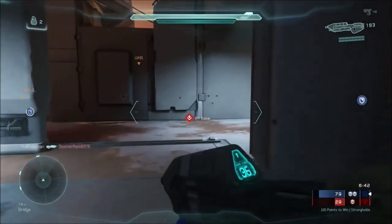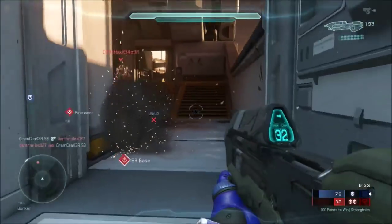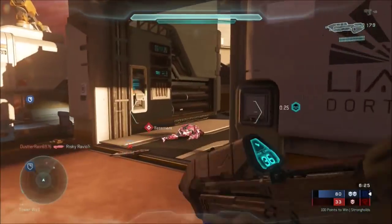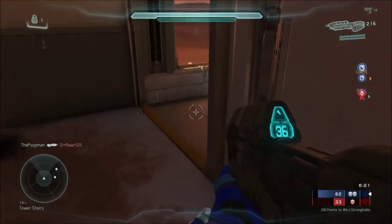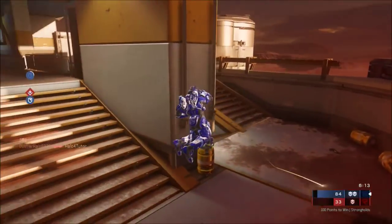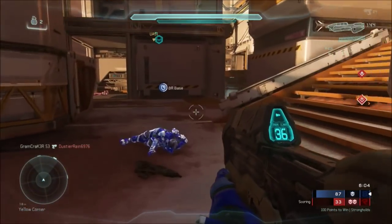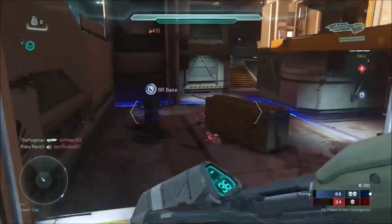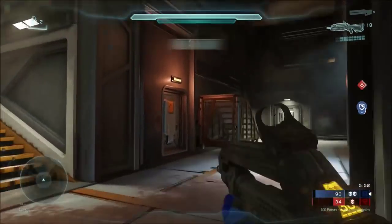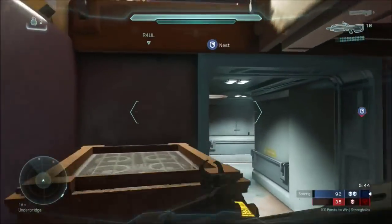That may sound obvious, but you can complete the objective more effectively if you're outnumbering your opponents and have more time on the field. You don't want to just run into a stronghold with opponents waiting to kill you. Make the situation safe by eliminating as many opponents as possible before proceeding to complete the objective. The only exception is if it's a dire situation and you have to dive in just to prevent a capture. Generally, if you're trying to evict opponents from a stronghold, do so from a distance — don't mix it up with them inside. Kill them from a distance.